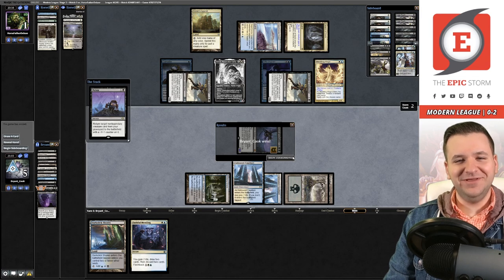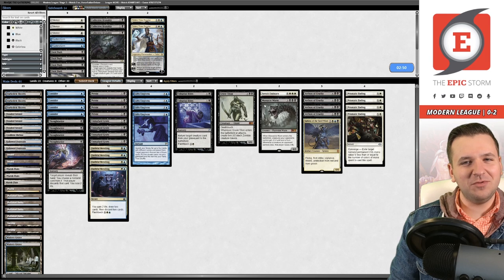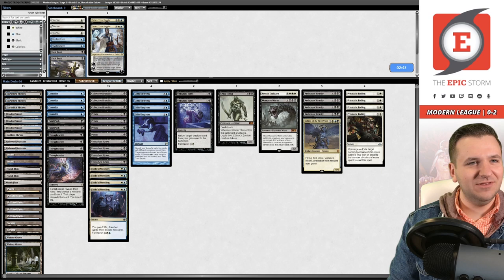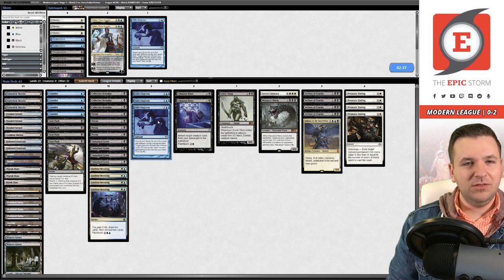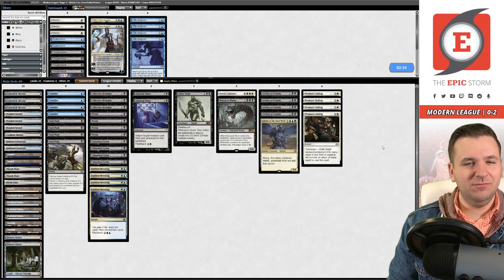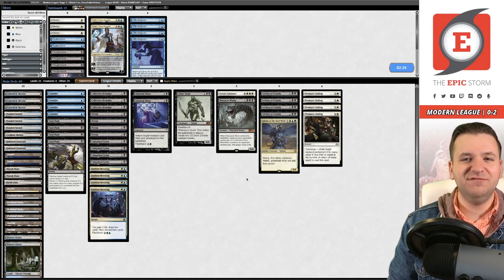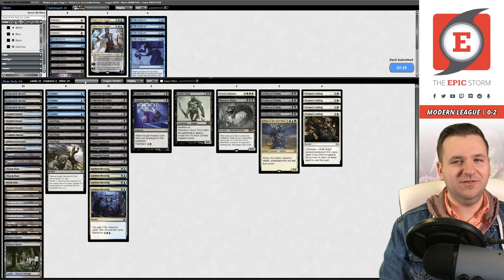Massacre Wurm is probably good here. The Brutalities seem really strong, as do the Fatal Pushes. Let's get rid of Thoughtseize — that brings us to 64 cards. Cut the Gifts Ungiven packages and just do the super-efficient deck thing. Sphinx isn't that good here but as a 6/6 first-striker with lifelink it's just good enough.